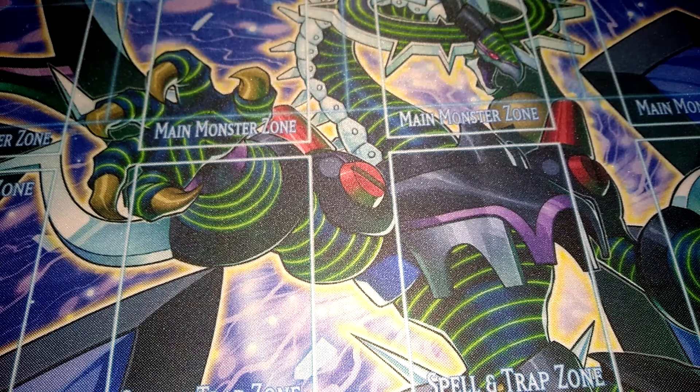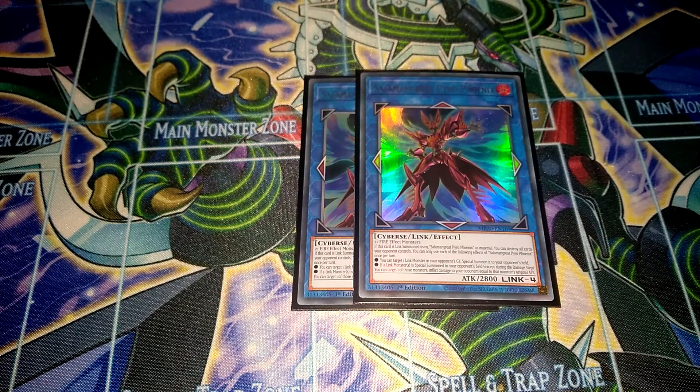Now for the extra deck. First is the Link 4, Salamangreat Pirate Phoenix — a lot of people don't run it, but I think it's a very underrated card. If you use Salamangreat Pirate Phoenix as Link Material for this card, you can destroy all cards your opponent controls, which is really amazing. You can summon it in your turn, use Sanctuary, and then destroy their field, or use this effect as disruption with Salamangreat Transcendence. It also has some other great effects — you can target a Link Monster in your opponent's graveyard and summon it to their field, and then if a Link Monster is summoned to your opponent's field, you can burn for damage equal to that Link Monster's attack points.